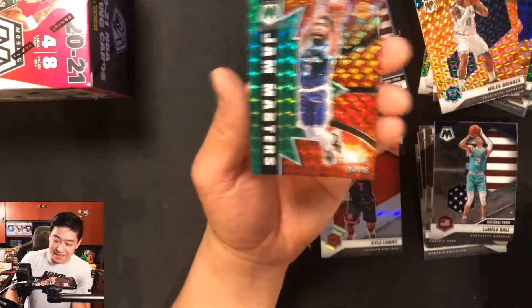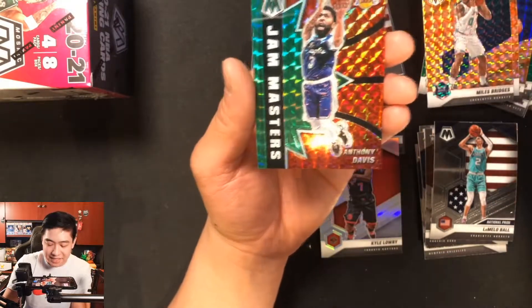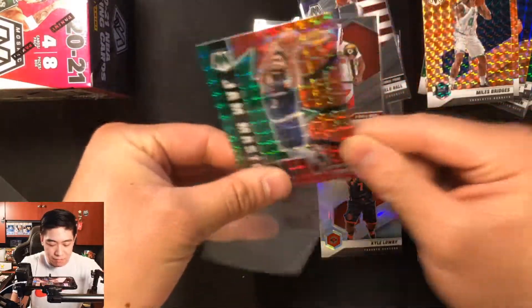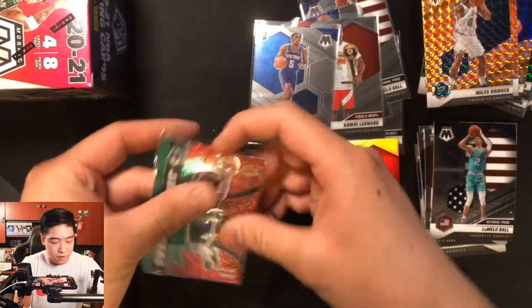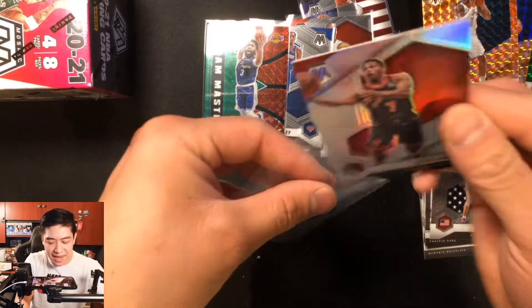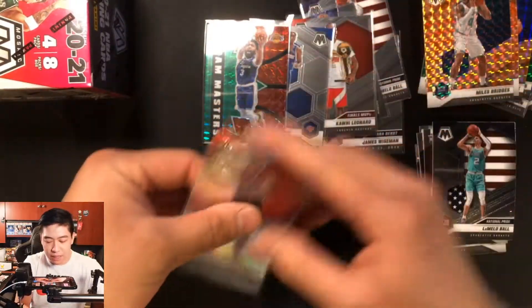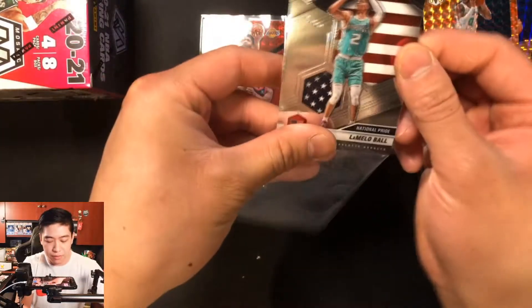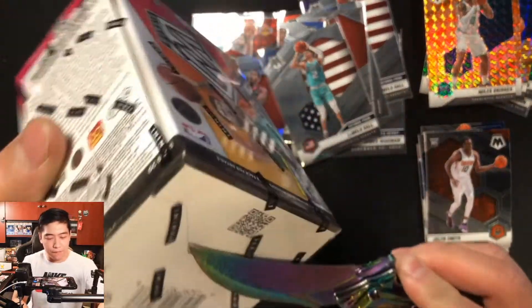After that we get a Luka Doncic Will to Win and the Anthony Davis Big Head Mosaic insert — that is actually sweet! So let's sleeve up some of these hits: Anthony Davis, Kyle Lowry silver, and the second LaMelo Ball National Pride. Not too crazy, nothing massive just yet, but we've got one final blaster to open.